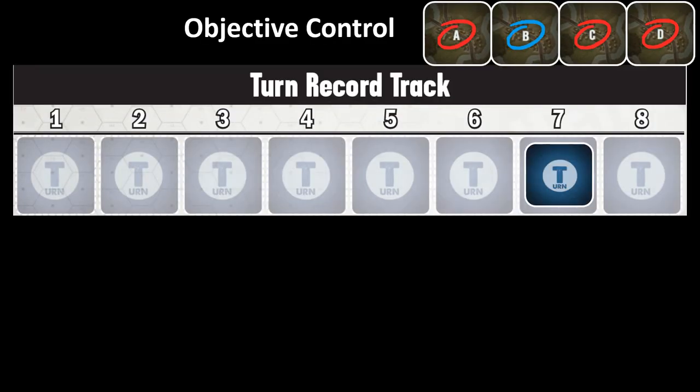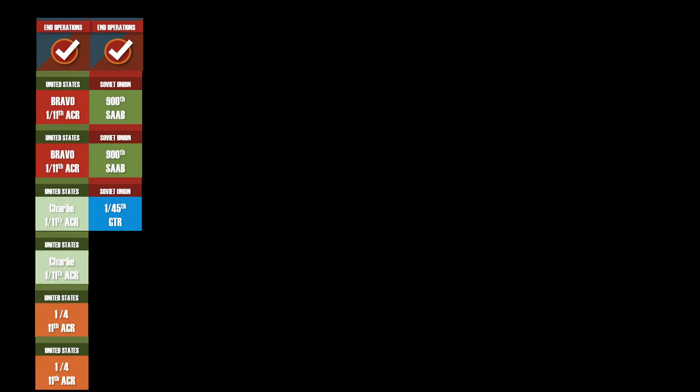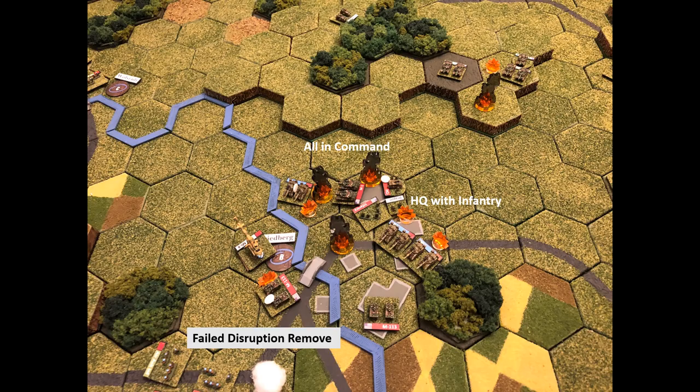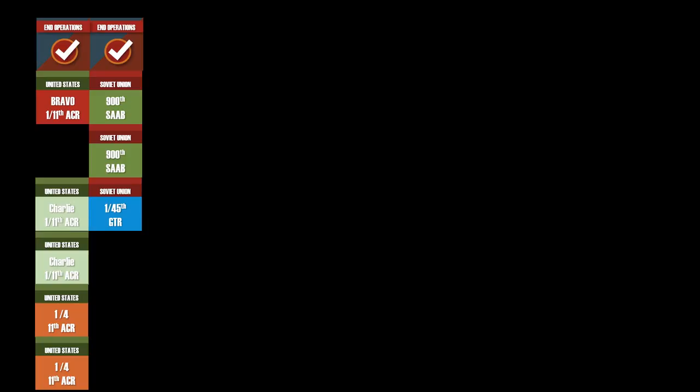We are now on the final turn of the game — turn eight. Objective B is contested, objective A is back to NATO, objectives C and D remain Soviet. Bravo Company gets the first activation, everybody in command, headquarters with the infantry. The Abrams and infantry conduct a combined assault on the T-80s — US receives no hits, T-80s receive three hits, one is killed, one is reduced, and the remaining T-80 falls back.